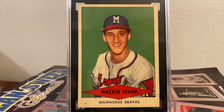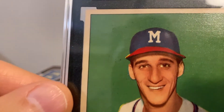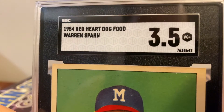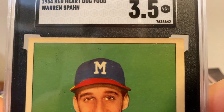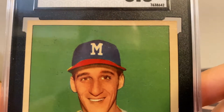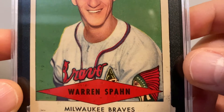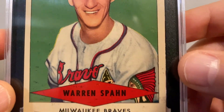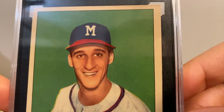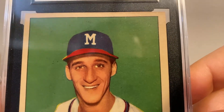This is a beauty of a card that came up in April of this year, and I pounced on it. The 1954 Red Heart Dog Food Warren Spahn in an SGC 3.5. Just the slightest bit of toning to enhance the eye appeal — I give this a 10 for toning. It's got some little black printer marks all over to enhance the eye appeal. Again, 10 for printer marks. Look at the color on this — such a beautiful card.